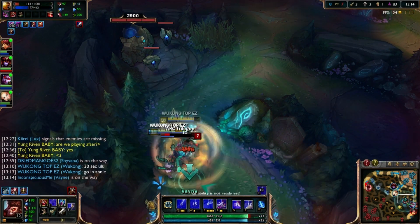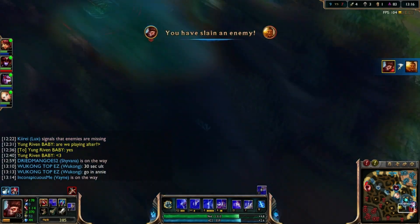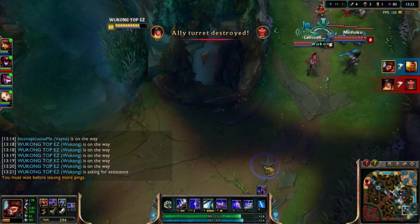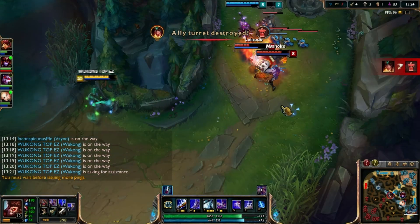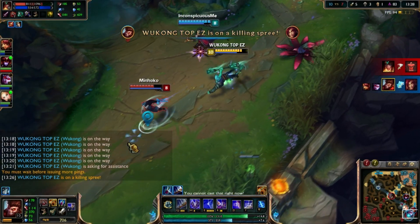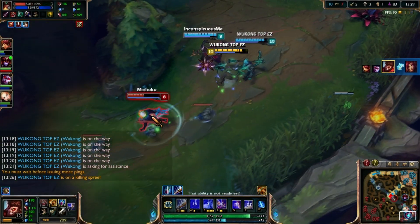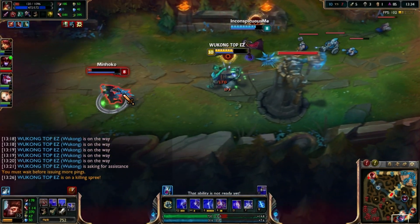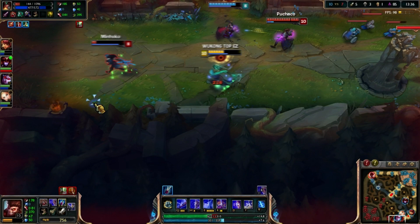If you want to gank other lanes ASAP, Mobility Boots are for you. But if you want to fight smoothly without getting bursted by mages or crowd-controlled, Merc Treads are for you. And if you're against a full AD team, or they have a really fed AD carry — like say the enemy Caitlyn is super fed and you just want to survive — then I suggest Ninja Tabi.